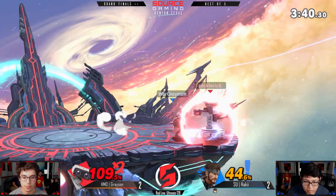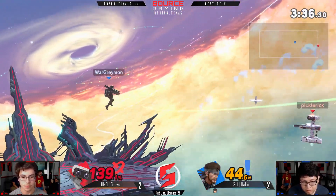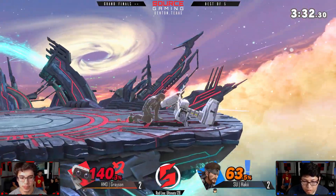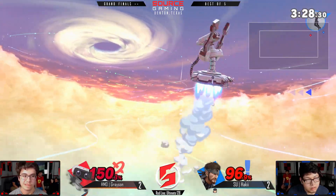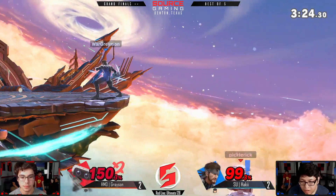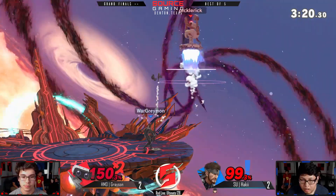Both of these players — don't go up there again Grayson! Down-throw — trying to get a reach attack — not quite. Canceling out — got the Nikita with a grenade, not sure if that was intentional. Oh — back throw, going for an edge guard — oh what is that? This off-stage situation is really bad.